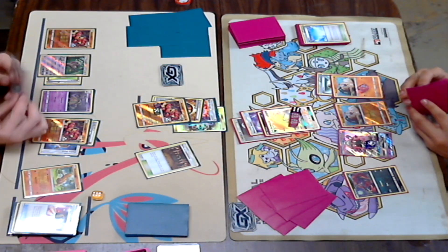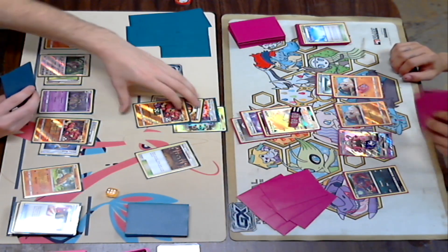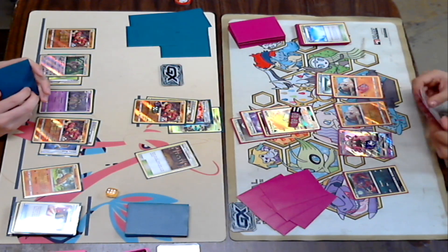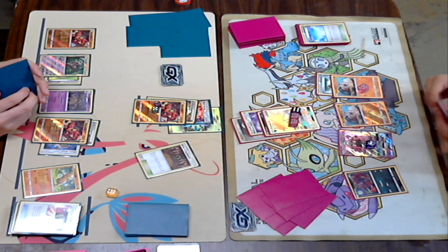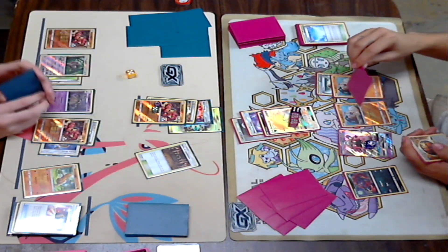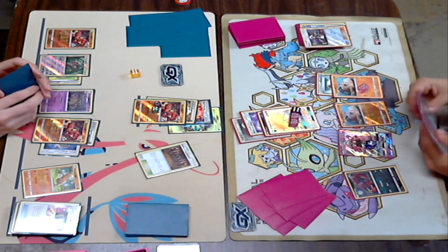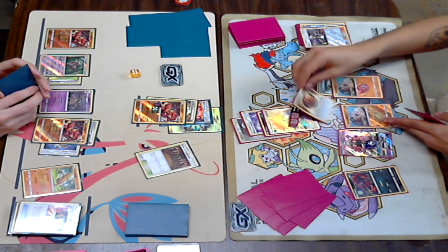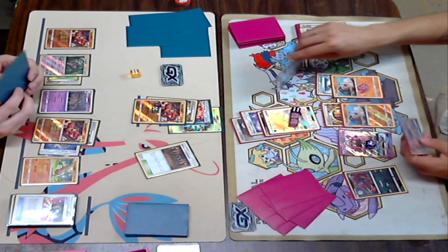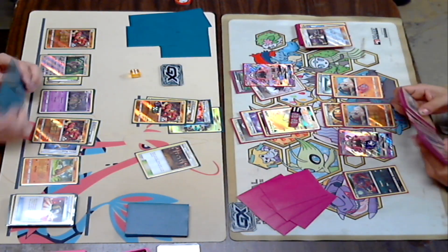Kira does have Acerola in the discard pile — worthy to note. A very easy Acerola play could happen. However, it doesn't really hurt Dylan that much — he's only losing one prize, though he does lose his Beast Energy. So maybe it is a good trade. Looks like — was that a Guzma play? No, he was just putting his discard back down.